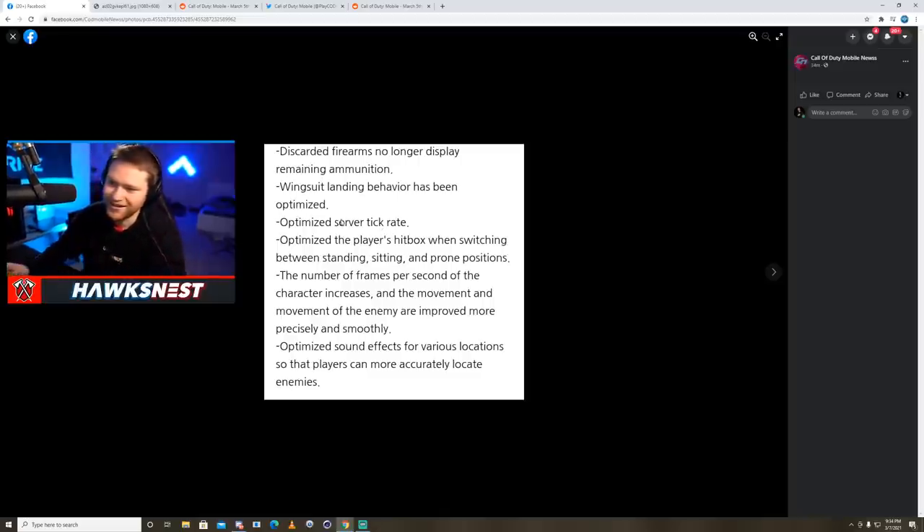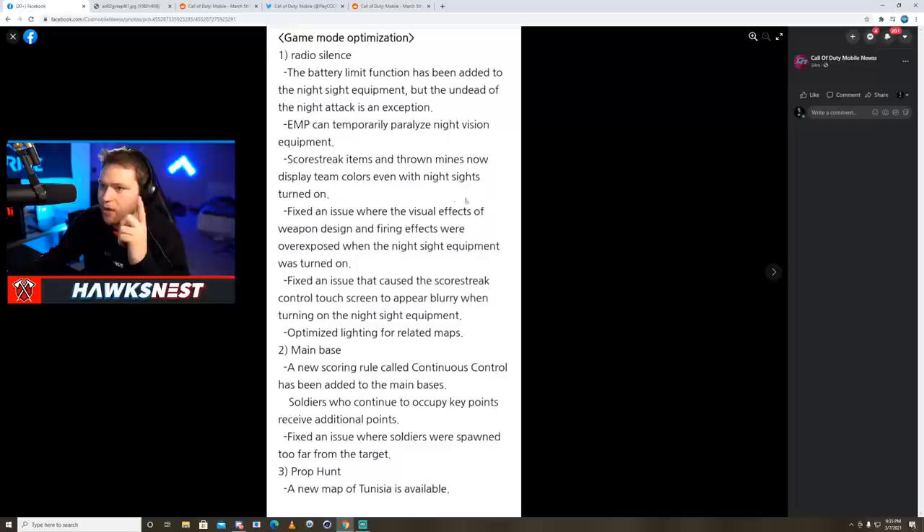Discarded firearms no longer display remaining ammunition. Wingsuit landing behavior has been optimized. They've optimized server tick rate — you don't need to know the details, just know it's good. Player hitboxes when switching between standing, sitting, and prone positions are optimized, same as in multiplayer. The number of frames per second for the character increases, which again suggests higher FPS options. Enemy movement is improved more precisely and smoothly, likely related to the tactical sprinting animation.